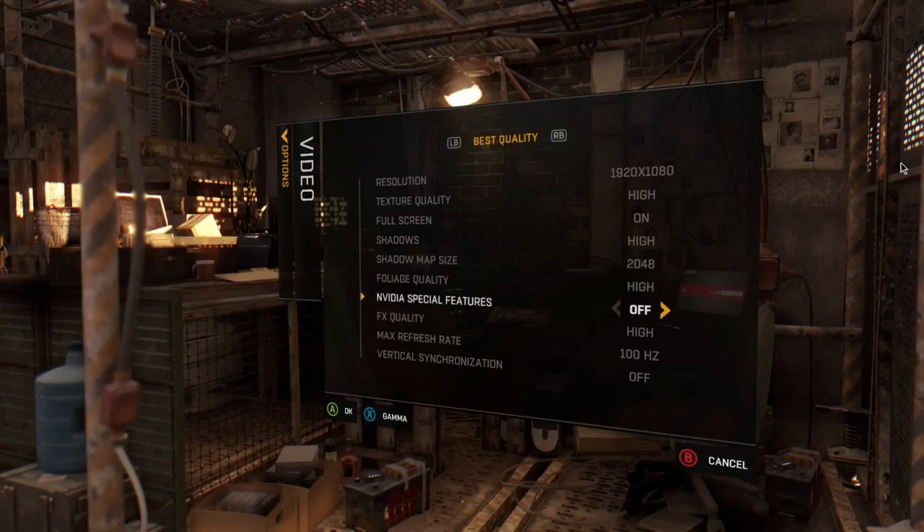The foliage is set to higher. Not sure what this Nvidia special features is, I have no idea what it is. Also my tummy is rumbling — I'm really hungry for some reason. I feel like a zombie. Also you've got a max refresh rate of 100, which is a bit weird because my monitor is 144 but I can't go any further than 100, which is odd. V-sync is off because hopefully the frames will stay high enough for it not to matter. Fingers crossed.